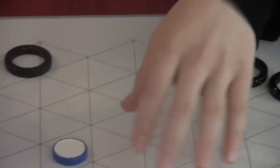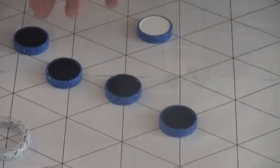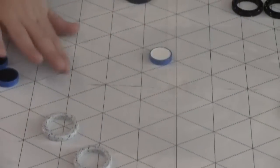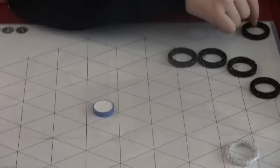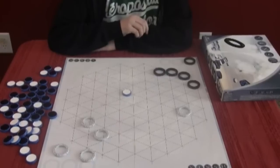You do that by getting five of these tiles of your color in a row. Once you have five in a row, those five are moved off the board, and you choose one of your rings to go off to the side. And then you're down a ring. How do you get those five in a row?